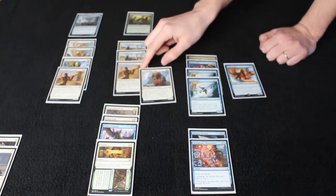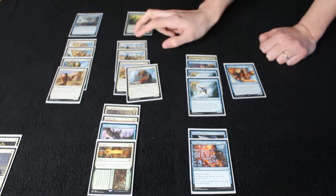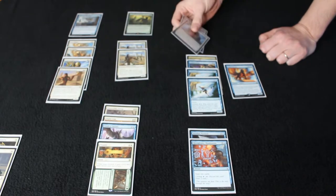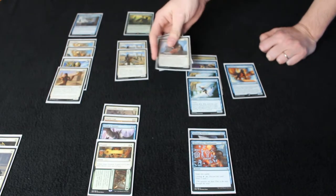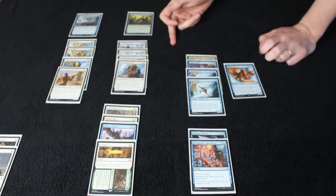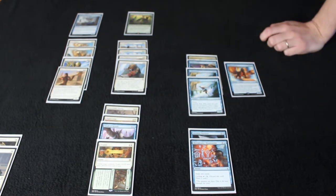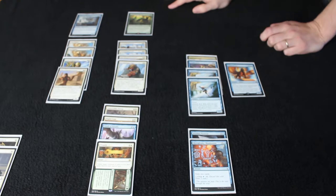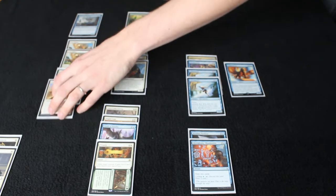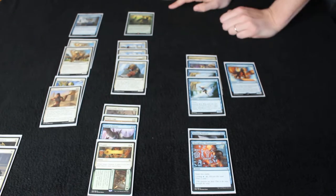I have a lot of Embalm creatures — Embalm does a lot of work. The worst Embalm creatures are pretty good. I have two Unwavering Initiates, which is the vigilant Embalm creature for 5, and that value seems really important because I didn't have a lot to do with 5. My curve is 2, 3, 4, 5, so that value was real good. Gus Walker was fine — he's a 2-drop, beats in for 2, and sometimes he was a flyer. I like him a ton.